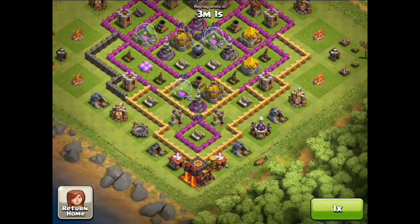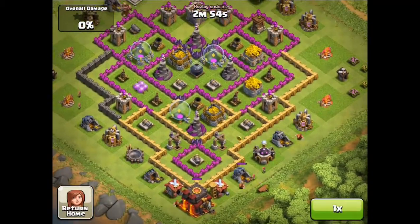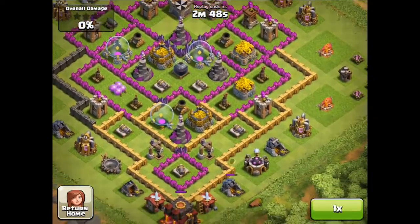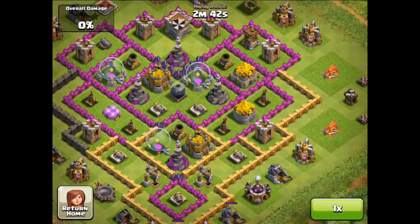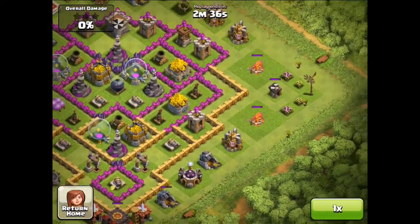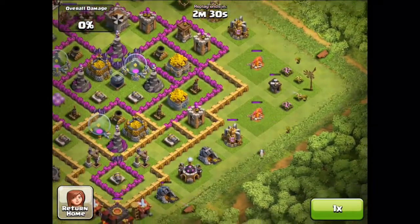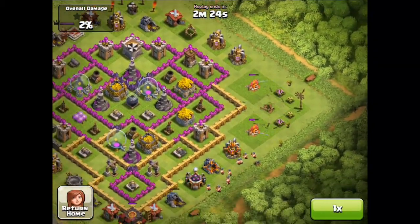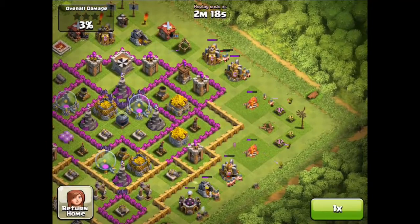This player was Town Hall level 10 but he rushed into this Town Hall and his defenses are not upgraded — they are really low level. He's got many defenses but they are low level. His air defenses are low as well, and I thought I can use my Dragons. So I started picking out free buildings, the ones that are not protected, using some Archers.